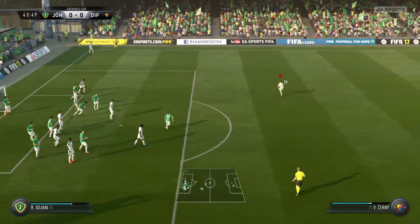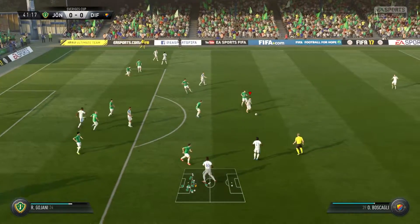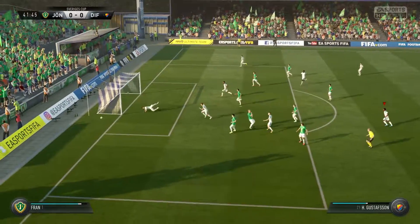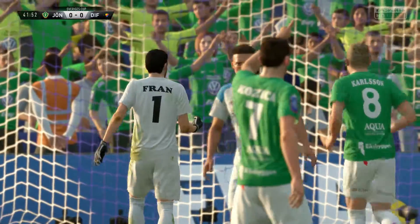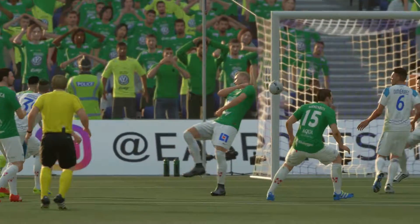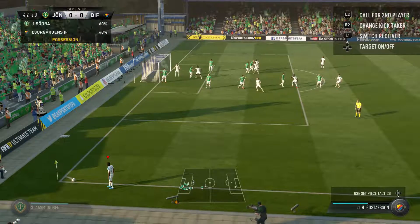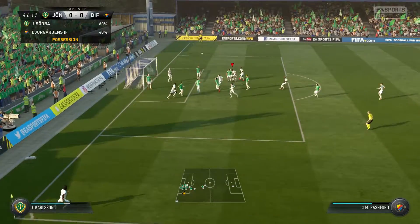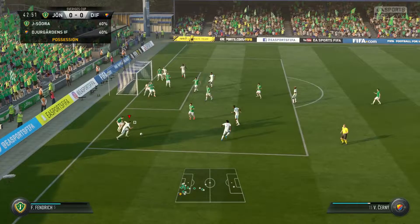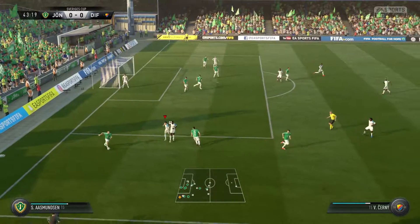Comes out with a punch to clear the danger. And shoots — that's a good block. Here's the chance, and well saved. Well, they will have rehearsed this situation — how to defend the corner, they've all got their jobs. That's really the way to get the ball out of the danger zone. He's gone in very fairly and won the ball cleanly.